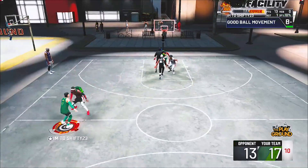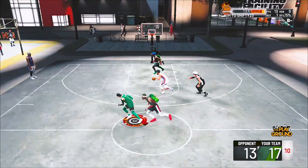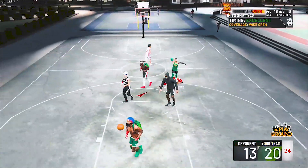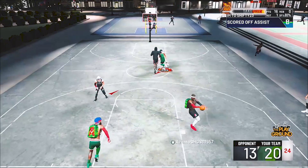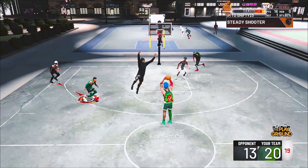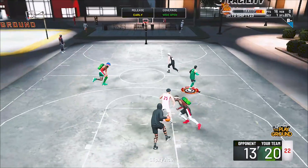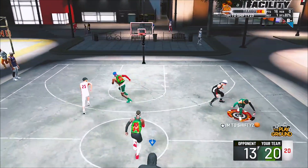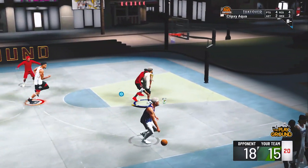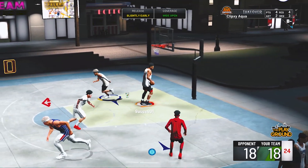My guy isn't even that great at 2K — he's got Quick Draw Silver, but I've focused on other things like his other shooting badges. He still makes about 80% of his shots with this jump shot. I also threw in some of my friend's gameplay, since he actually showed me this jump shot — we kind of both made it up and tweaked it together. He has Hall of Fame Quick Draw, so you're getting both perspectives: someone who's not that good at 2K and someone who's really good.